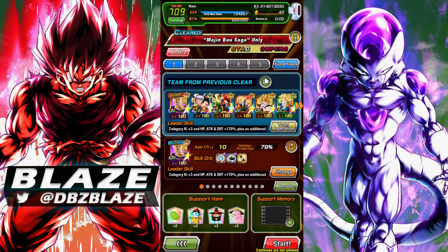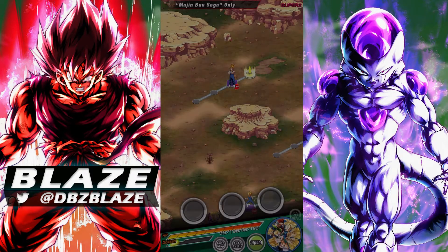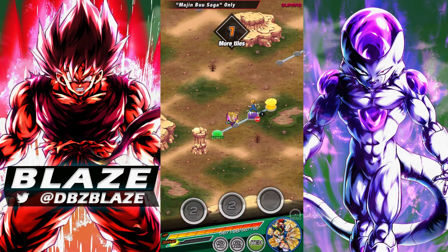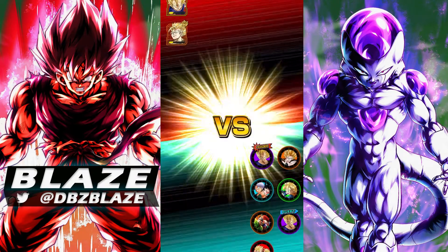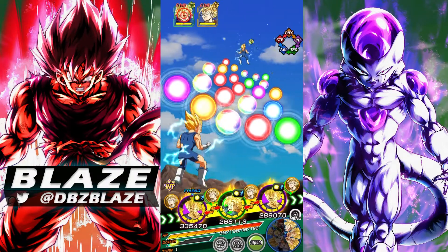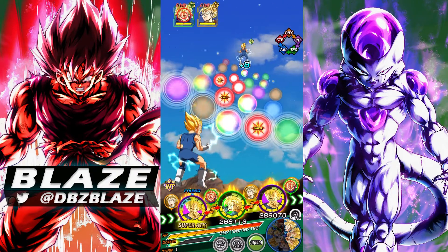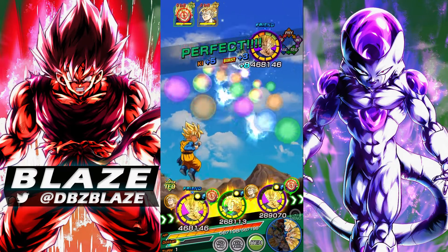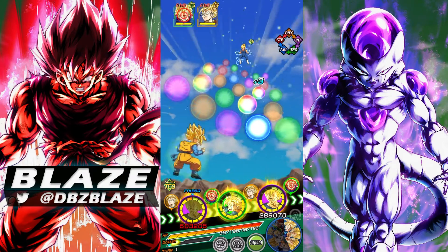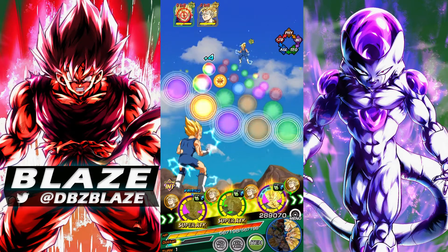Today we're going to see them on a 200 percent leader skill against difficult content, which is the Extreme Super Battle. The only issue with this character is that they don't have a very good linking partner. Their best linking partner that should have been in slot one would have been the Gotenks and Trunks, the new STR one, but unfortunately they only get a 50% chance to dodge after they super attack in the first spot.